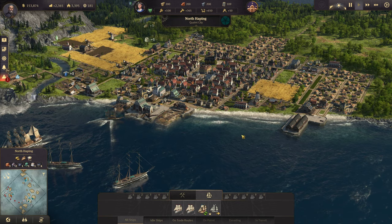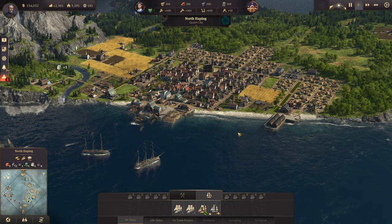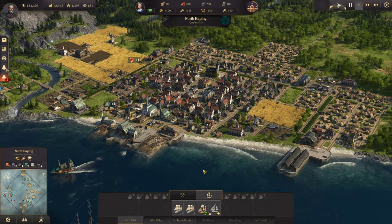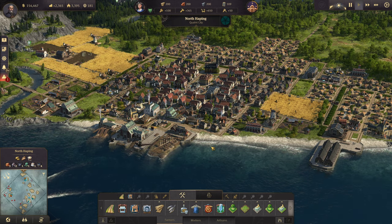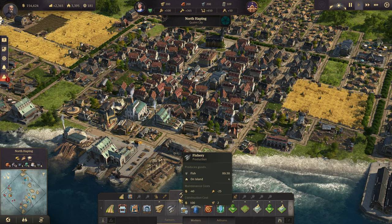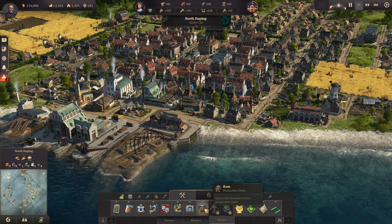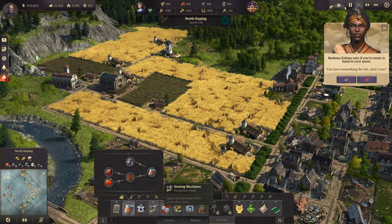I want to go ahead and get Sunken Treasures unlocked, get Cape Trelawney unlocked, and we can start also building over there and start figuring out what we're going to do with that town. As for North Happing at the moment, I do want to spend a little time this episode, now that we have mods unlocked, working on the town itself — getting things fixed up, changed up a little bit, and in general make the city look nicer. Because I'm ignoring canned food. Because I can.